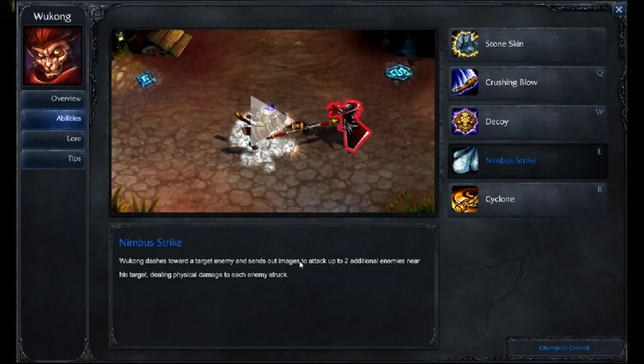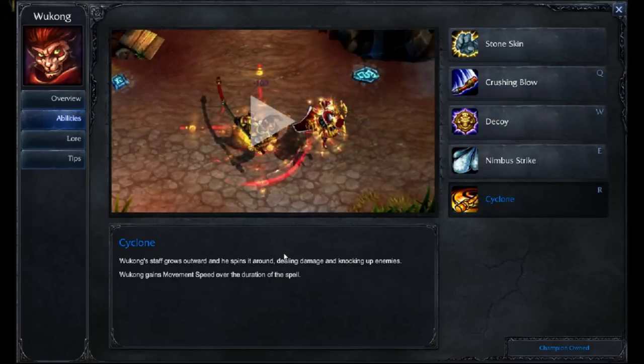You can hit your E, hit your Q, and then if you're needing to get out really quick, hit your W for your decoy. If you're going all in, you'll use your Nimbus Strike to get in there, initiate the attack, use your Q — your Crushing Blow — and then start with your Cyclone, the ultimate.